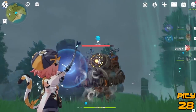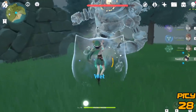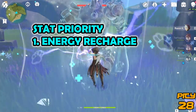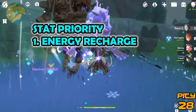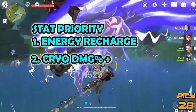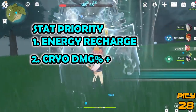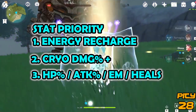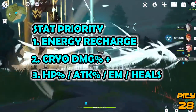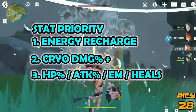For stat priority, I'm thinking energy recharge as primary so you can use her Q ability as much as possible, especially since it costs 80 energy. Secondary to that, cryo damage percentage makes the most sense since most of her skills create cryo. Third, I'd say HP for shield scaling, or attack, or even elemental mastery to increase elemental reaction ability. Typically she's going to be the trigger for the elemental reaction rather than the creator, so keep that in mind.